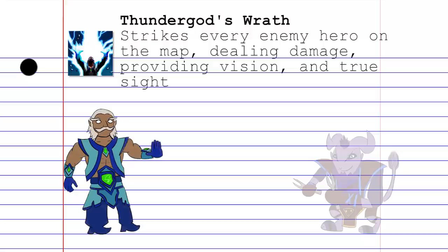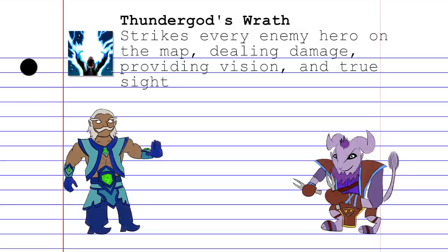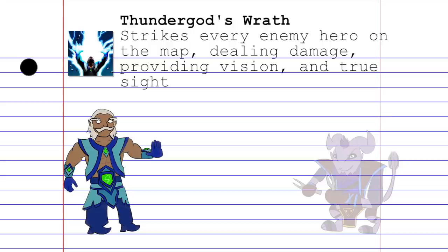Zeus's ultimate is Thunder God's Wrath. This strikes every enemy hero on the map with lightning, regardless of where they are. It deals a moderate amount of magic damage, and also provides vision and true sight wherever the enemies were struck. It's an excellent tool for scouting the enemy team, or more realistically, stealing kills from the comfort of your fountain.